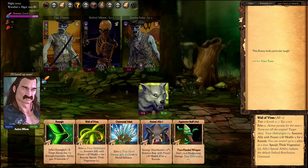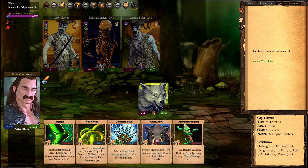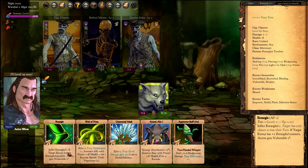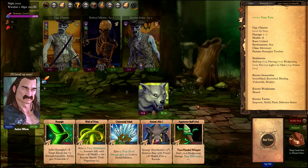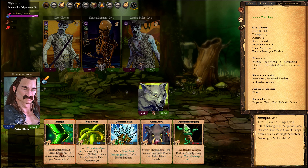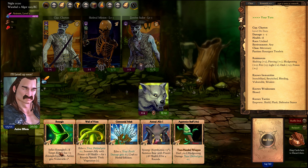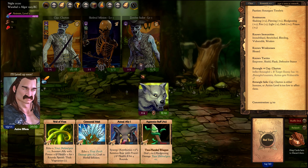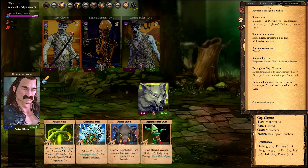Here we have Captain Clayton. The good thing about Entangled is that it actually affects Undead — you can entangle them — but it's not as reliable as Immobilized or Freeze. In order to affect someone, your card's potential must be higher than their level, so only potential 3 cards can affect Captain Clayton who is level 3.